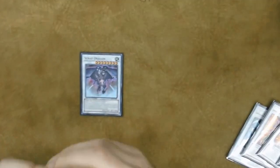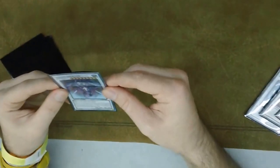Scrap Dragon — I didn't really see any use for it. Every time I made a Scrap Dragon I would just make a Stardust instead. I popped it off my Dracosack one time to kill their Summoned Skull — it actually helped because I felt like they had a Mirror Force face down.